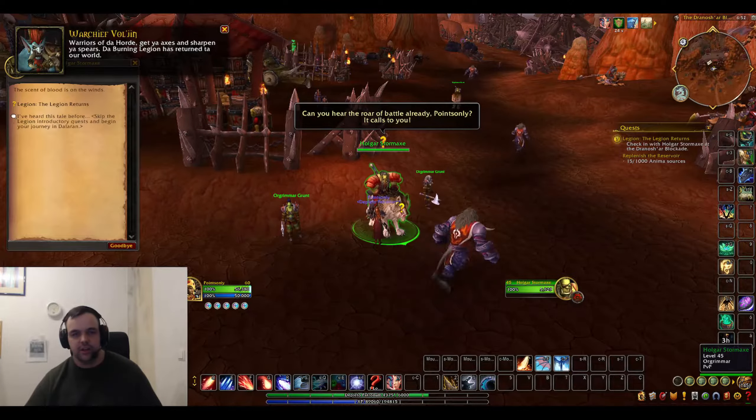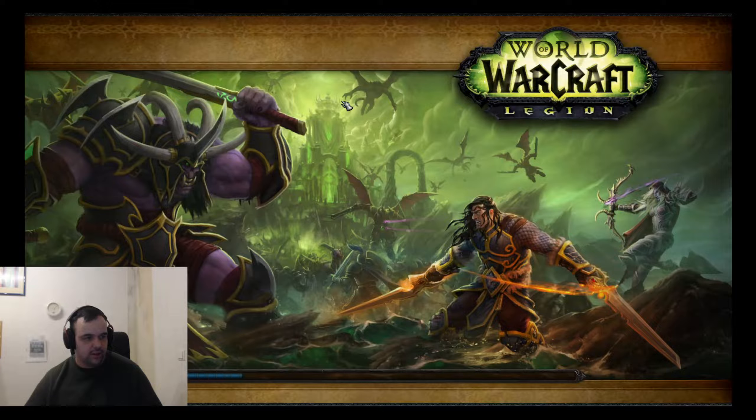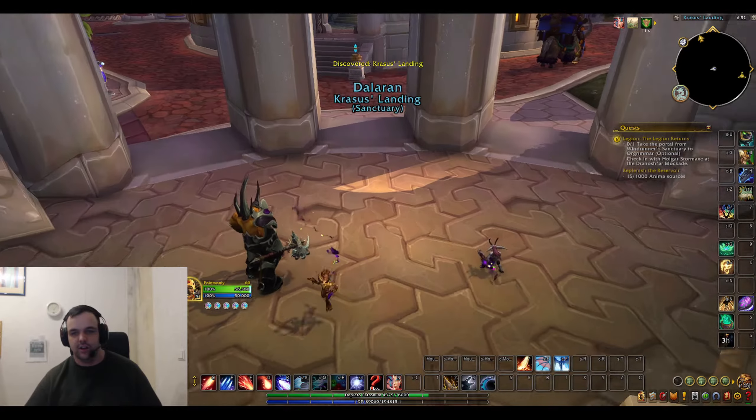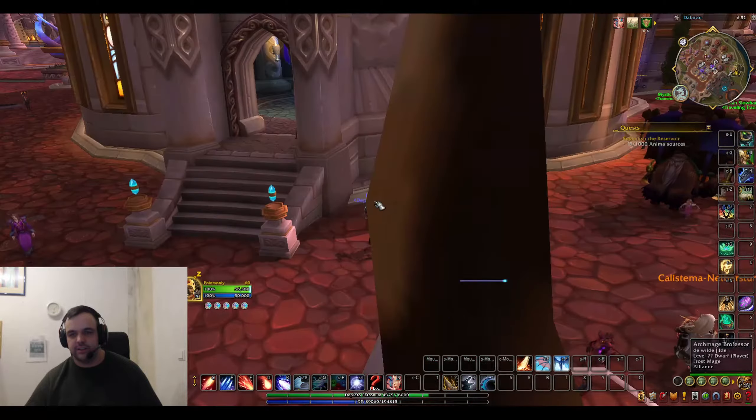Talk to the NPC and right away you'll want to skip the cutscene if you can. If you cannot skip, you'll have to do the short story questline that follows, but it's not too crazy. After that, walk about 10 yards forward.